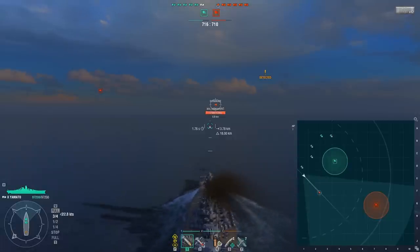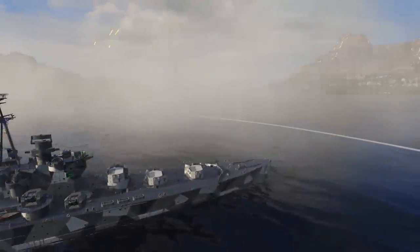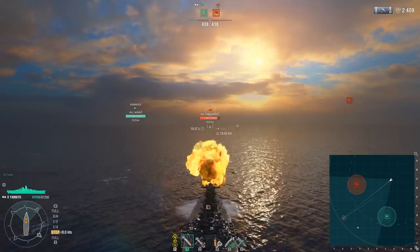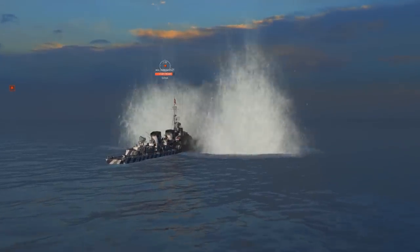It consists of a number of different components. In this episode, we're going to touch upon the basic ones: how ships spot each other, the difference between detectability range and viewing range, and finally, you'll learn how Yamato can fire at Z-52 while remaining unspotted.